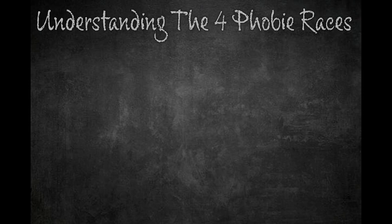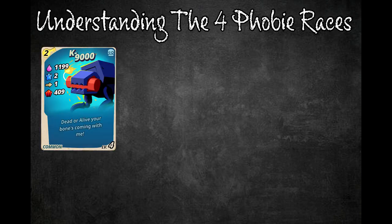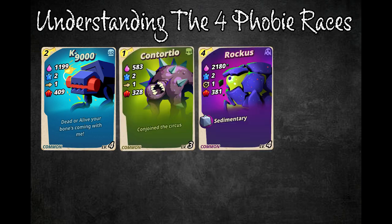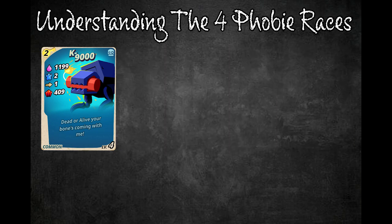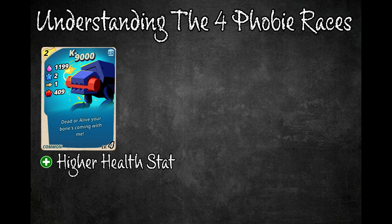At number one, we have understanding the four types of phobia races. Each phobia has an assigned race — one of four: mechanical, undead, dimensional, and monster. You can identify the race of the phobia by the color of their keycard: blue for mechanical, green for undead, purple for dimensional, and red for monster phobies.